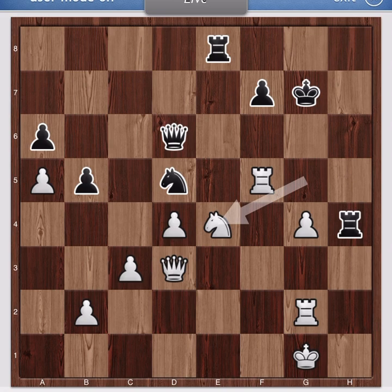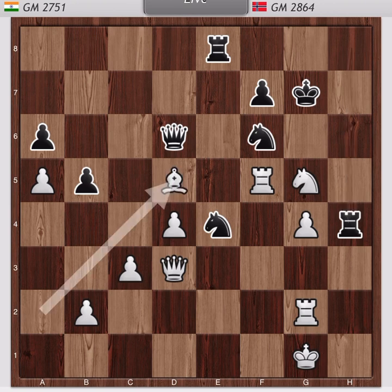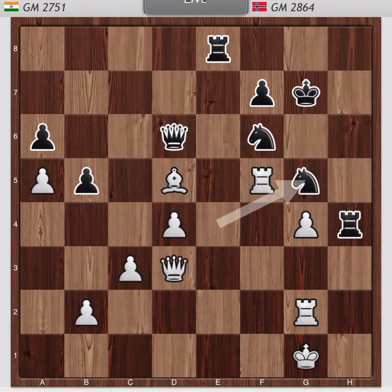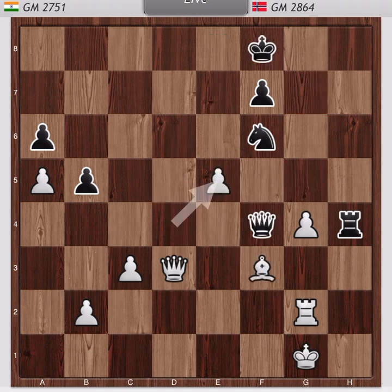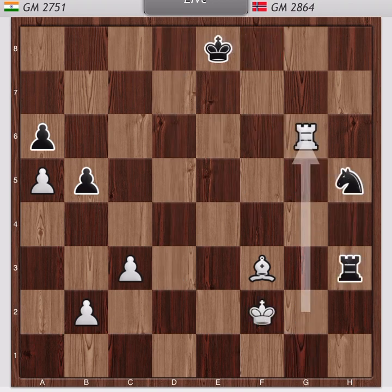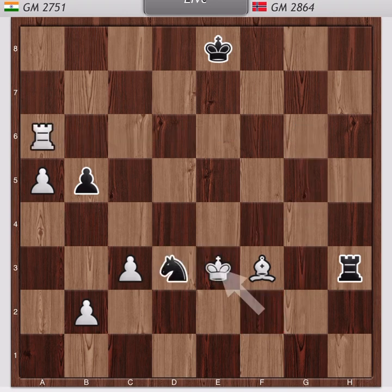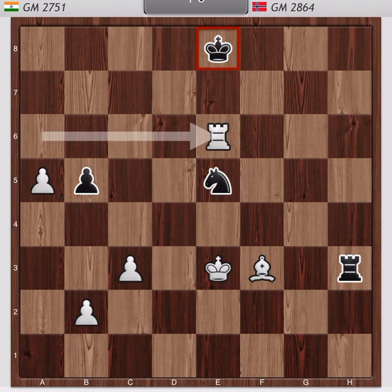Magnus miscalculated and didn't see the backward knight moves. This is very common, even at this level. In the game, after the exchanges, Anand converted the game rather comfortably because three passed pawns — it's not possible for Magnus to do anything against those pawns.